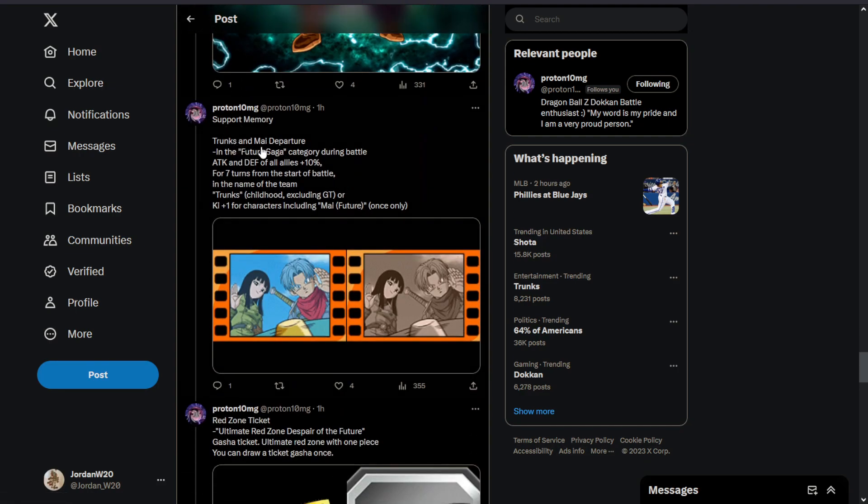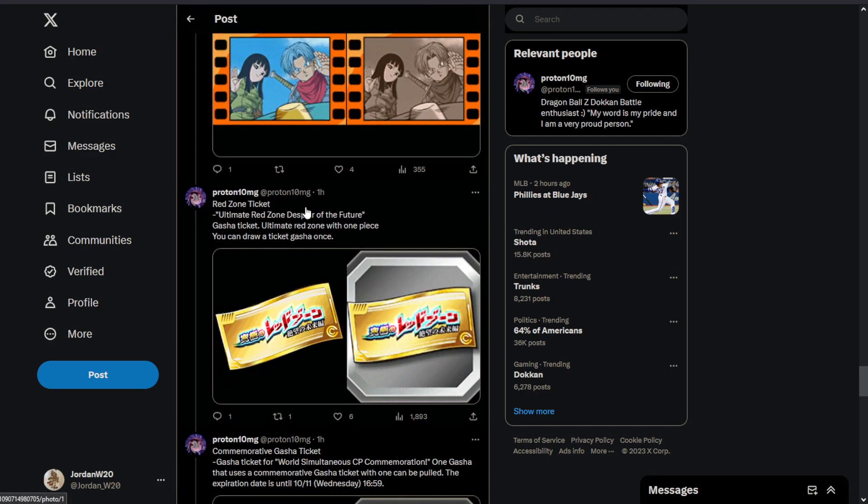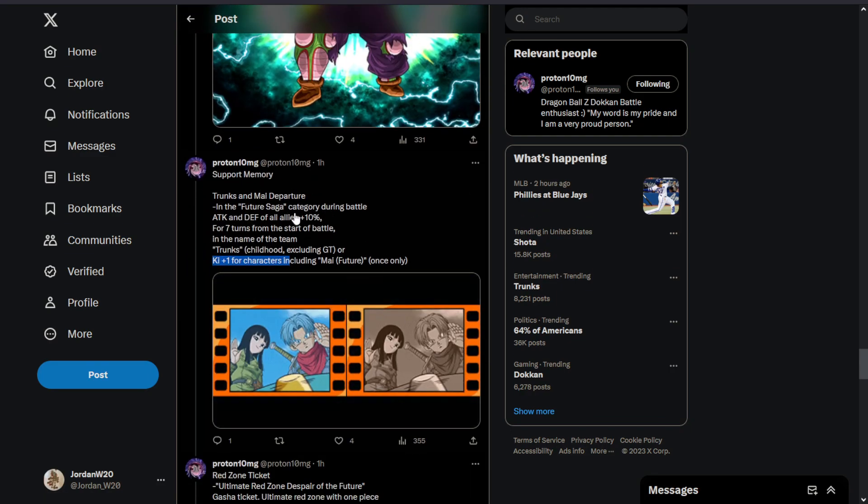We've got the new support memory — Trunks and my departure in the Future Saga category. During battle, attack and defense of all allies is plus 10% for seven turns from the start of battle. And in the name of the team, Trunks characters or Mai characters get one Ki — that's not too bad. Getting a future buff like this is pretty good. Trunks and Vegeta, huge W again as always.